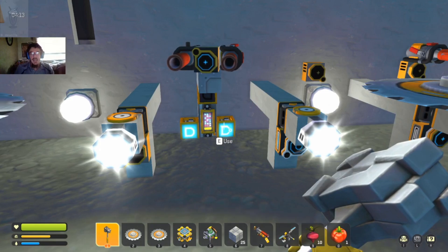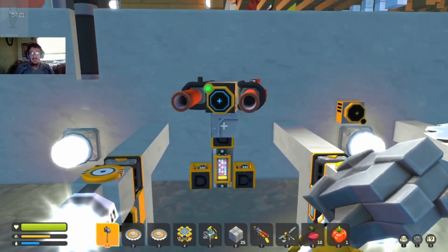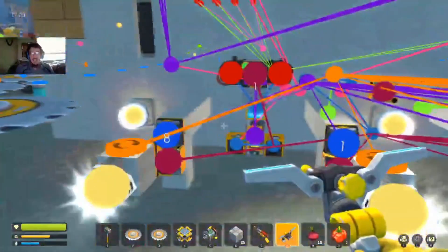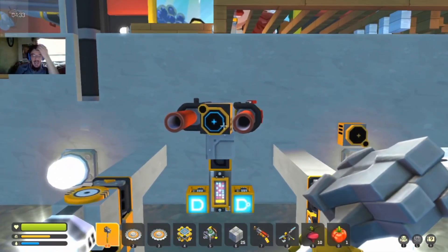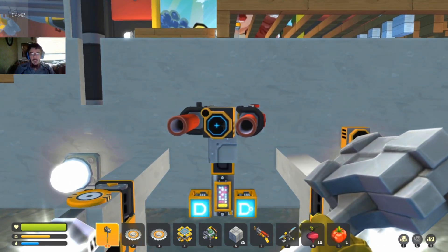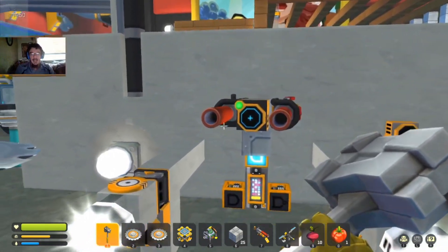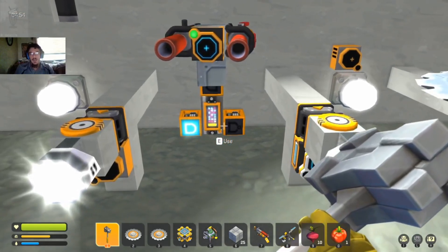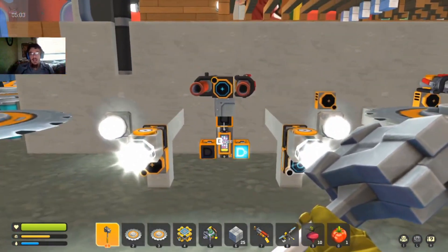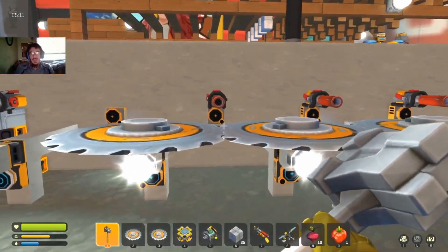I made this turret from his design, and I can kind of explain it — or I'll put a link to his video in my description so you can get more detail. Basically, I didn't have these wired to an ammo canister because I was testing it out. What it does is it pans, and then when it sees you, it activates the spud guns. It's hooked to a timer with an oscillating signal to these AND gates. I came up with the conclusion that I didn't want the guns to rotate — I wanted them to stay stationary and fire straight out.